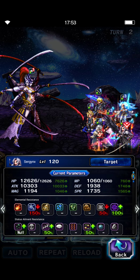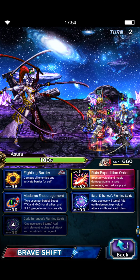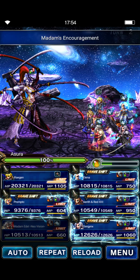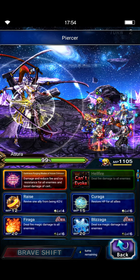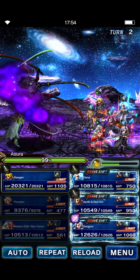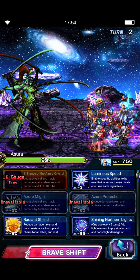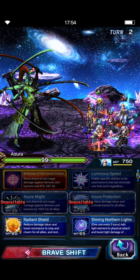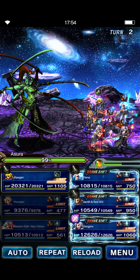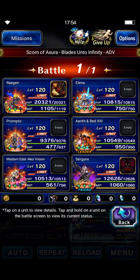Sephiroth is at over 10,000 attack right now. Adele is going to fill Sephiroth, Prompto is going to repeat the break. We didn't put any esper fill on anyone, but that's all right — if you want to get the esper mission, just put the esper fill gear on some units. You can just have an esper on Raiden or Alina — we could chain with Alina to try to fill the esper gauge, but you get the idea.